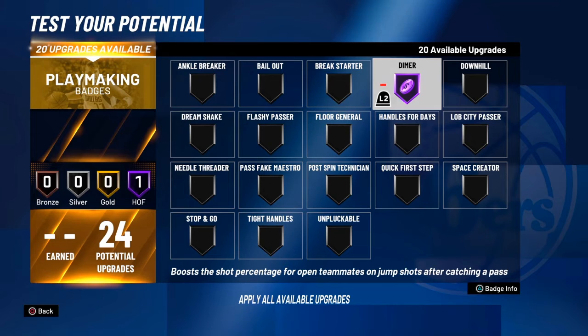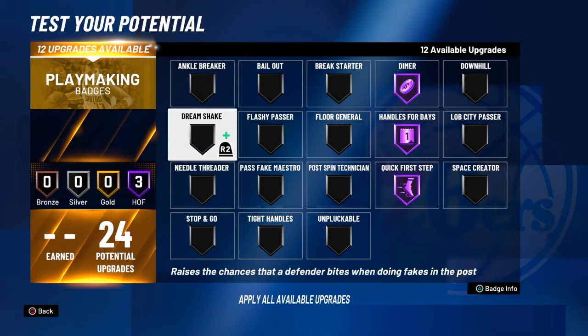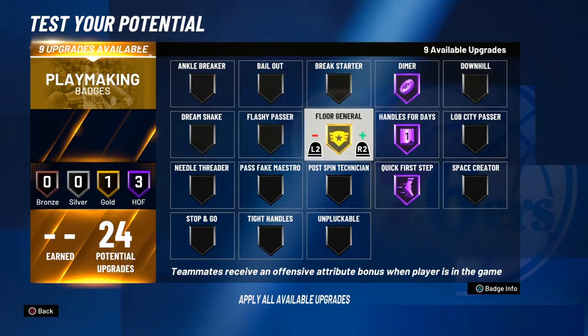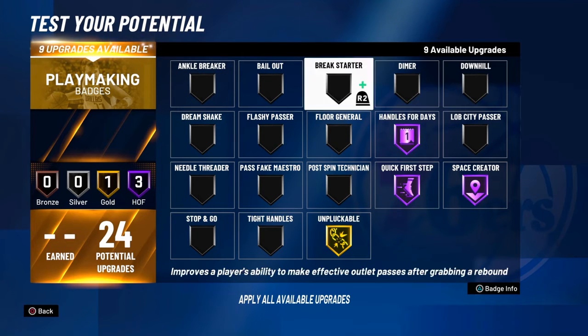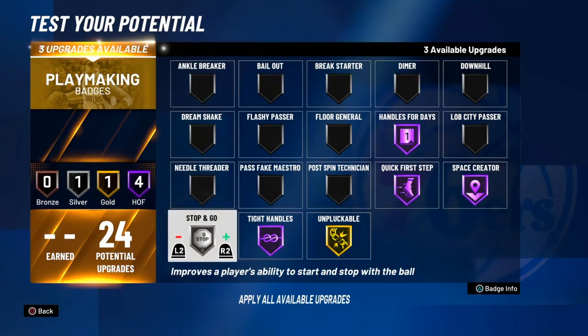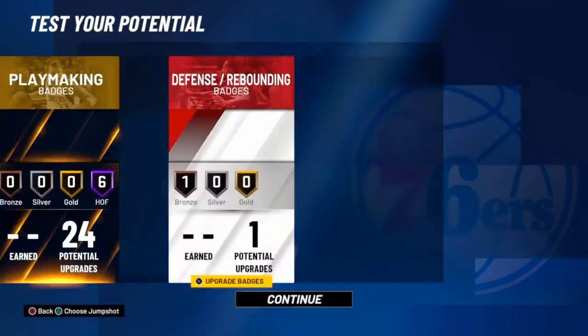You can pull dimer hall of fame if you guys want. Handle for days hall of fame, quick first step hall of fame, floor general. Space creator is good too. Unpluckable gold or silver, tight handles hall of fame, stopping gold or hall of fame. Put that hall of fame — now you got all hall of fame badges. Pull anything bronze on defense.